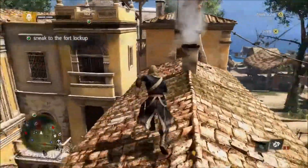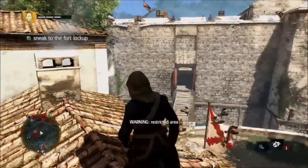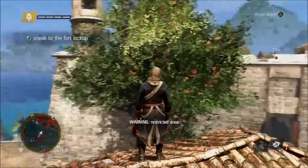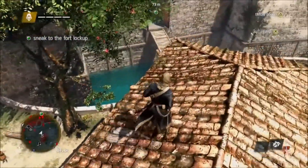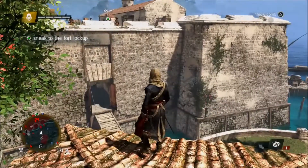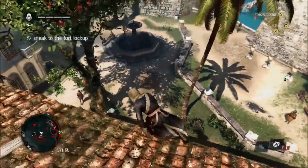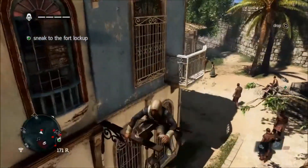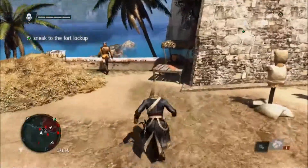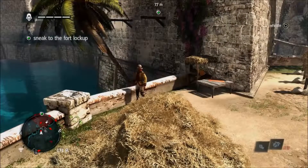Sneak to the fort — okay, let me just run across rooftops. Please God, don't see me. So how long am I supposed to sneak over there? How does this work? We're in a restricted area — I know it's restricted, I've just been slapped around. How do I sneak in there though? Do I need to hire someone, climb up, or use my last smoke bomb? I have multiple options but I don't really know which one to use. It says sneak to the fort lockup — so I can't exactly burst in, I have to sneak it. Alright, let's drop down, get an idea. I think I'm just going to climb my way up here, assassinate this man, and try to climb up over there. Hopefully this works.